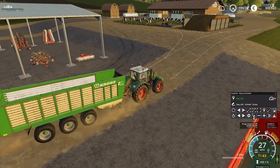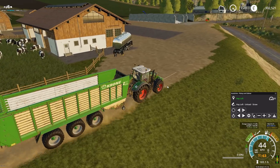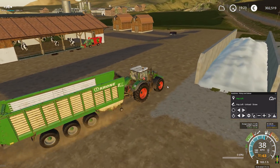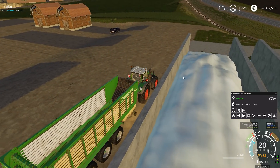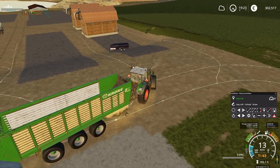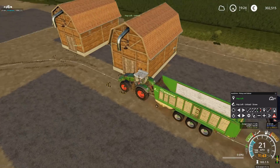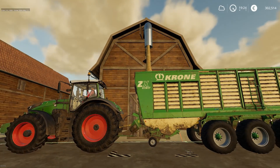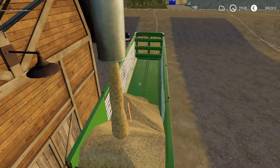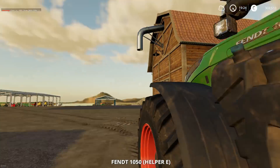This is pick up and deliver mode — the second mode. The driver is now finding his way to the hayloft destination. The hayloft unload point is over there. Now he's arriving at the hayloft, going to pick up straw. This will take some time because the trailer is rather large. When he's filled up completely, he'll go to the hayloft unload trigger.